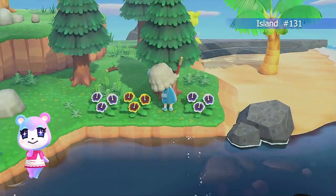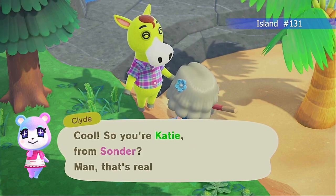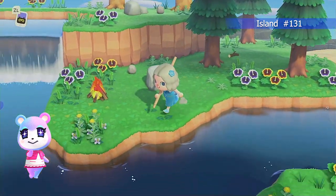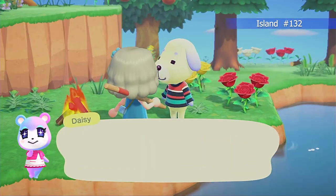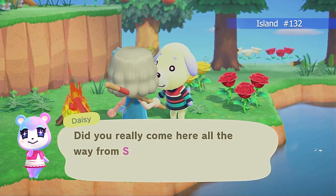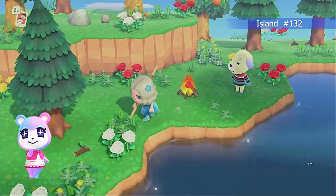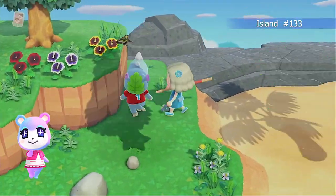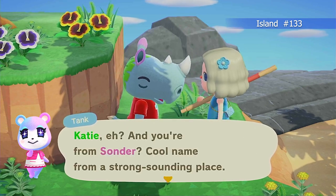Next up is Clyde — Clyde is actually a duplicate, but I couldn't see him perfectly well from the angle, so I went ahead and talked to him again. I was also starting to forget who I'd seen already. Daisy is definitely pastel, but not the house I was looking for, and she's actually a little odd-looking with the eyebrows — not my favorite.